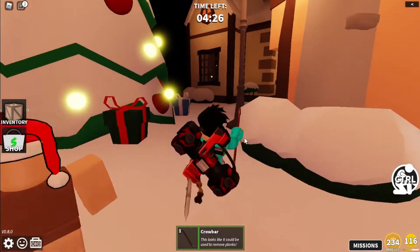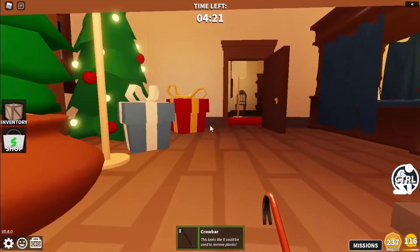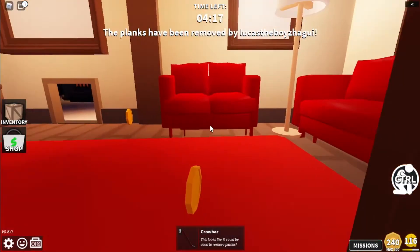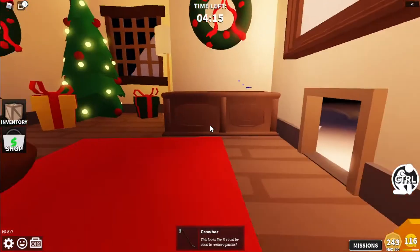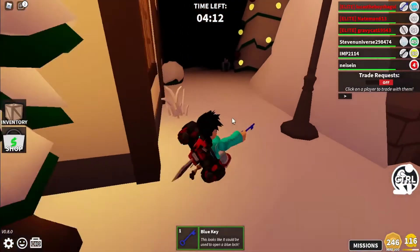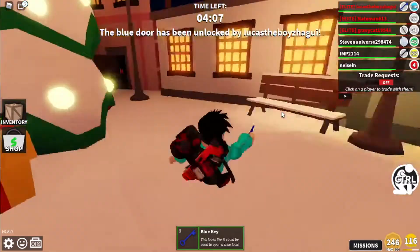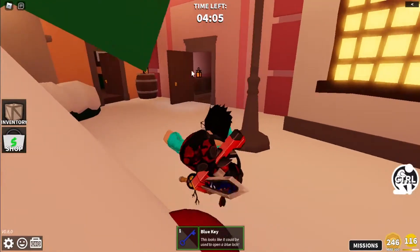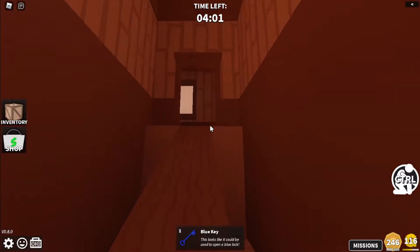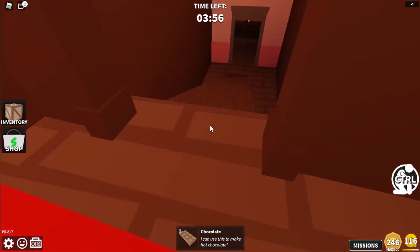Where are the planks? I know — it's the yellow key room. It's right here, the yellow key room. We got scissors. Blue key. I don't care about the scissors or the blue key right now. We're gonna open that. We need to get the chocolate first to make the hot chocolate.